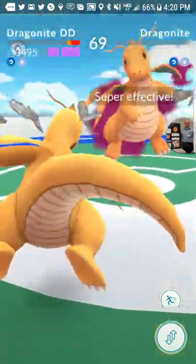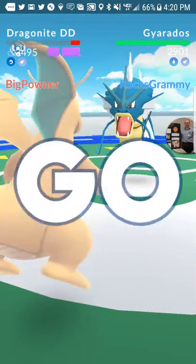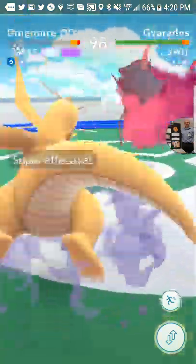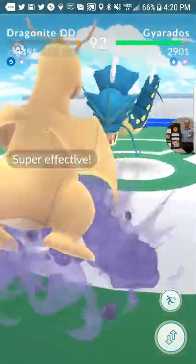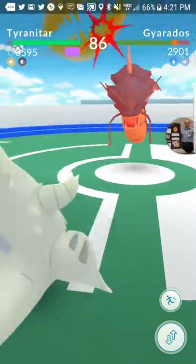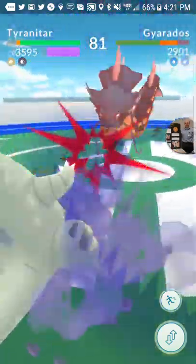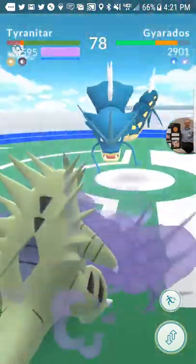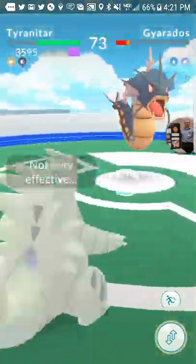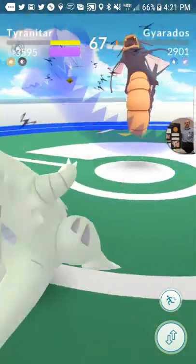Dragon Claw — oh wow, I didn't get that back. I guess it's time to go to something else. Dragon Claw is just an insane attack for a defender, because it's a spam move, it's 50 damage, and it's a dragon attack. So it's going to be strong against pretty much everything that is attacking against it. But there just isn't any good Pokemon that are resistant to those attacks.